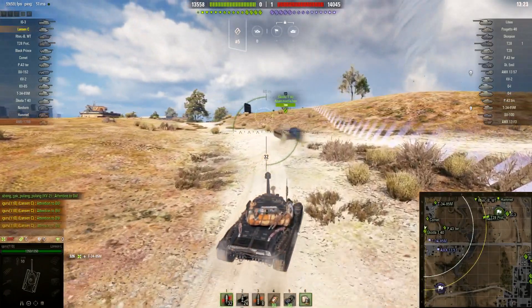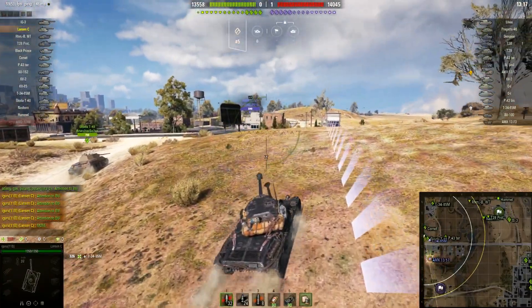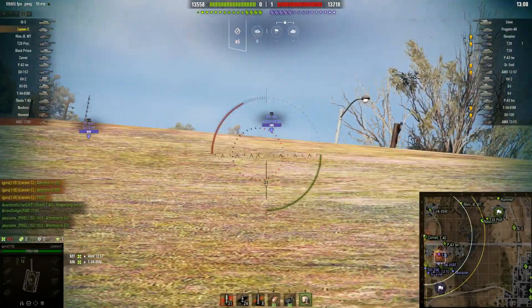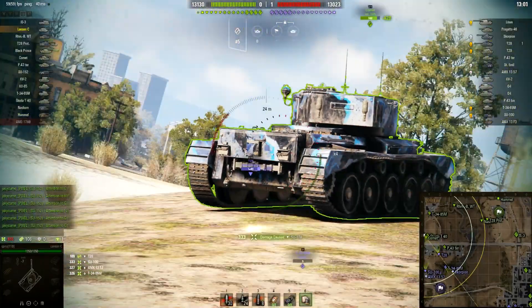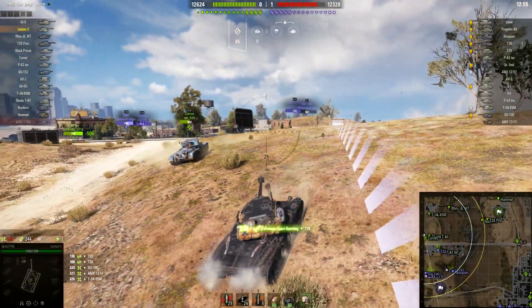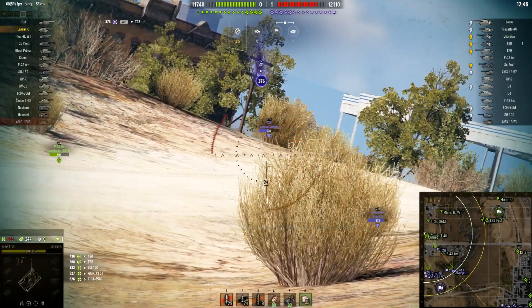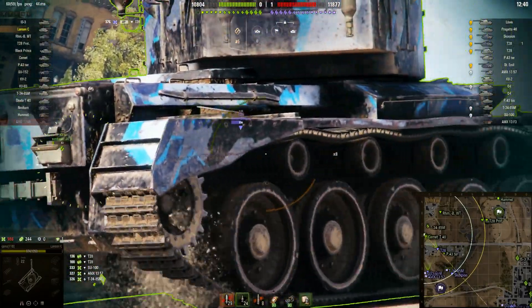The aim time is pretty horrible on this tank — that's one of the downsides. What this tank has going for it is the camouflage values and the vision. The camouflage value is really good — around 30-something percent, which is really good for a medium tank. The only thing I'd say is better would be the T44-100 in the same kind of class.